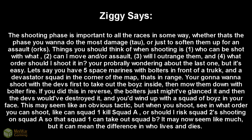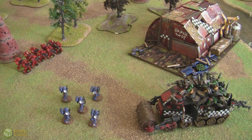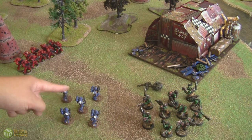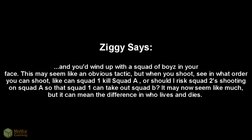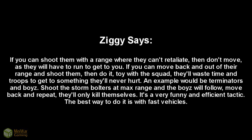You're probably wondering about the last one, but it's easy. Let's say you have 5 Space Marines with bolters in front of a truck, and a Devastator squad in the corner of the map that's in range. You're going to want to shoot the Devs first to take out the boys inside, then mow them down with bolter fire. If you did this in reverse, the bolters might have just glanced it, the Devs would have destroyed it, and you'd wind up with a squad of boys in your face. When shooting, think about what order to shoot in — can squad 1 kill squad A, or should squad 2 shoot squad A so that squad 1 can take out squad B?